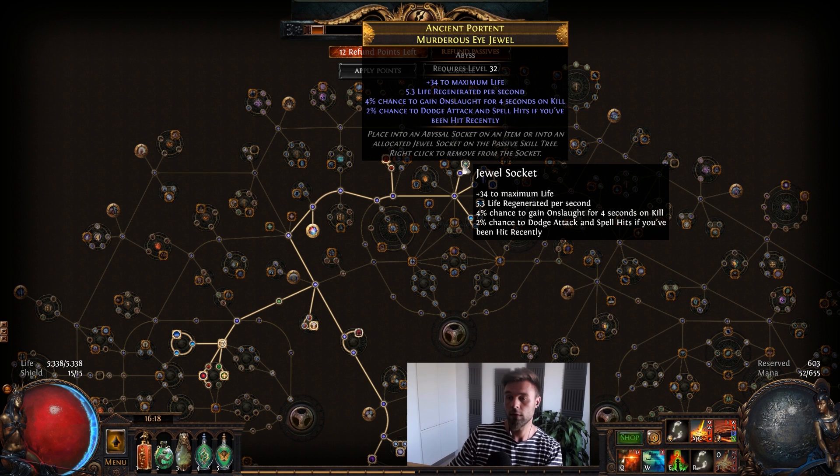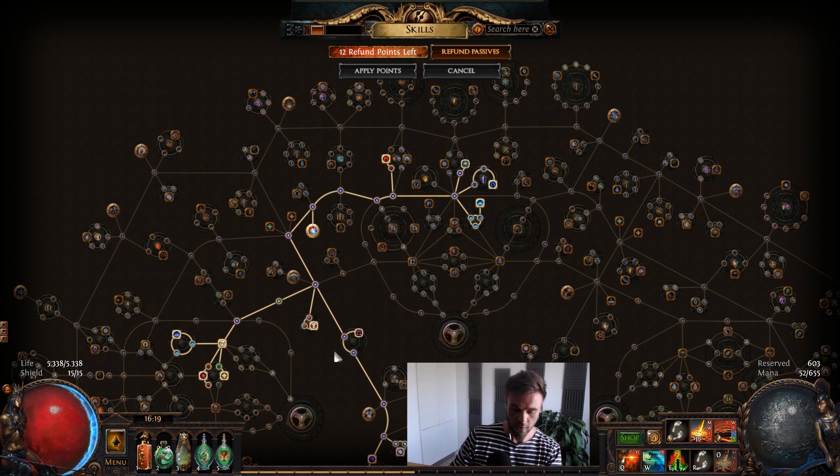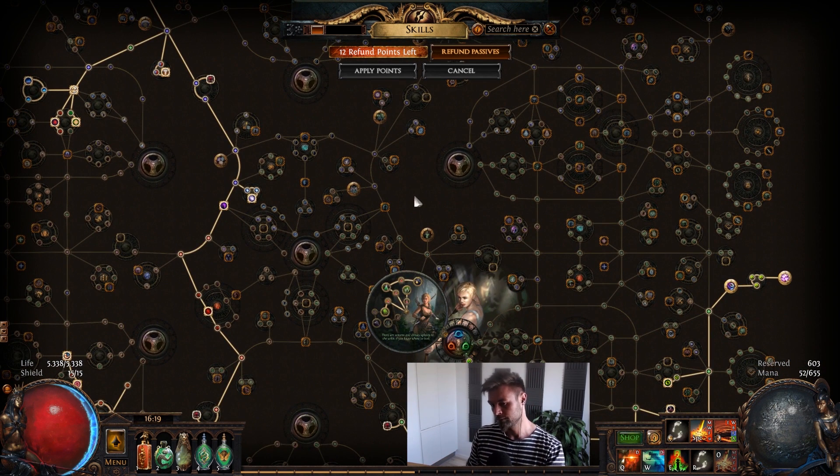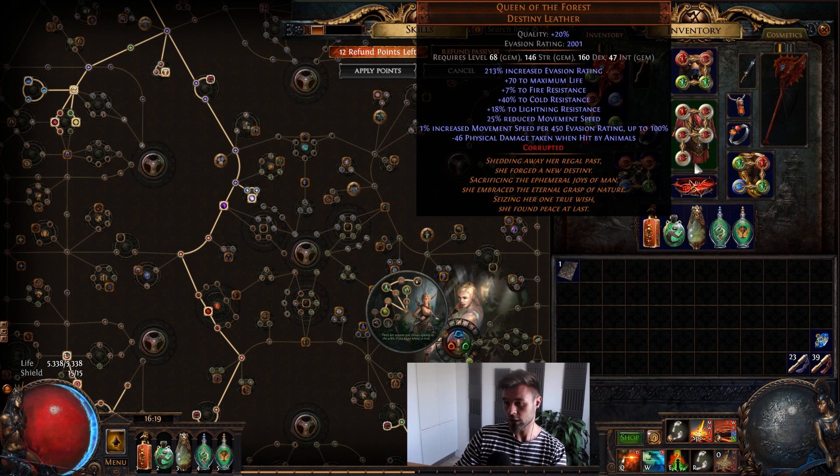I'm using two Onslaught jewels to proc Onslaught on kill, because that gives more movement speed and attack speed. Right now when everything is activated we're around 290% movement speed, and as we gain more levels I wouldn't be surprised if we end up around 330% or so. There is a limitation to Queen of the Forest — it can only grant base movement speed up to 100% — so the rest you'll have to get from other sources.